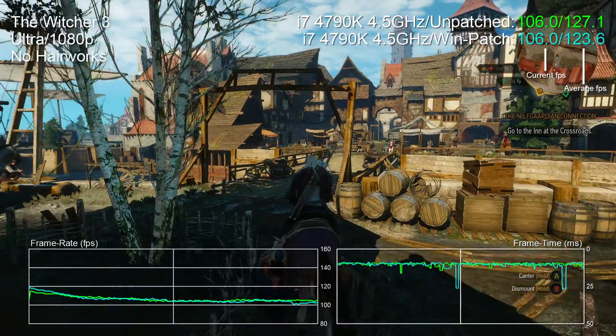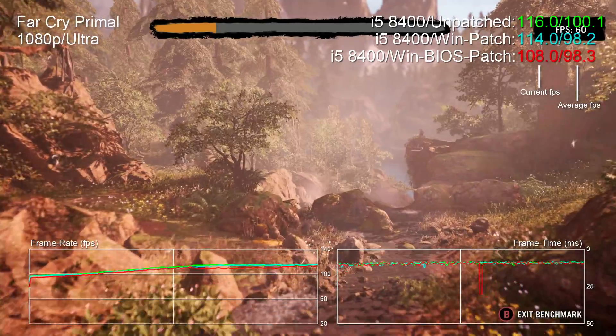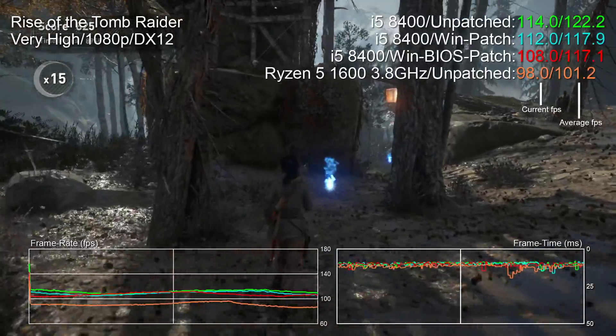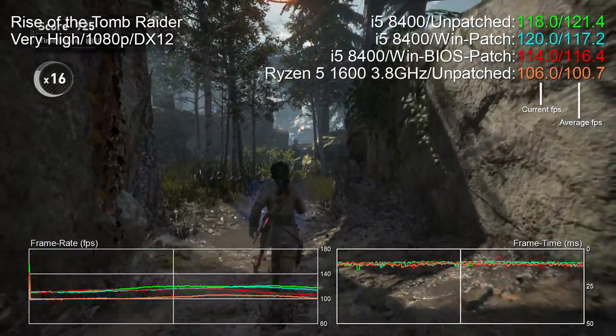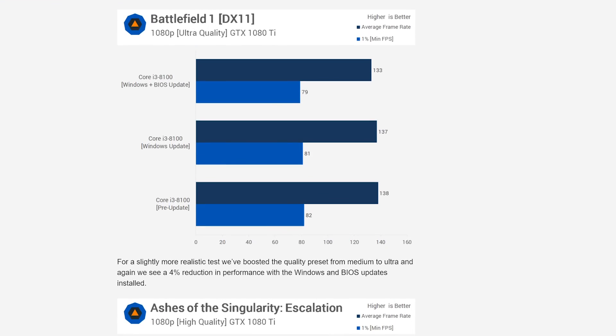Obviously it's early days overall. We are logging some performance drops with the patches in place, but I don't think we're seeing anything to make us worry about our PCs suddenly exhibiting noticeably worse frame rates. And in turn, the gaming power balance between Intel and AMD doesn't really shift here — Intel is still ahead. This is a very limited range of data taken from a similarly limited array of sources, but it does seem to tie in with the kind of results I'm seeing from similar tests elsewhere on the web.